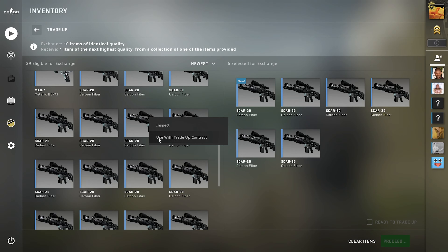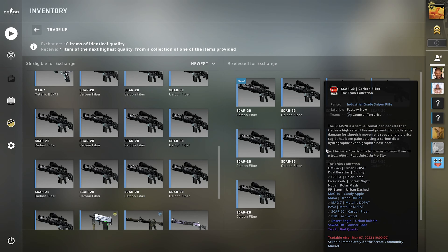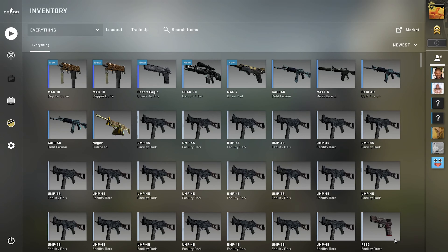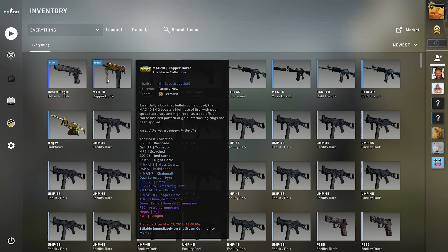We'll try slot 10 again. Trade-up number four, 20%, let's go. Seagull — no worries. I thought I hit the copper boar again. All right, last one.